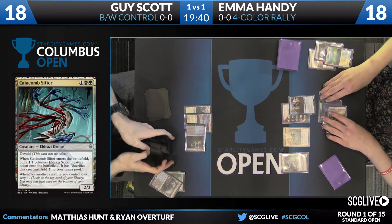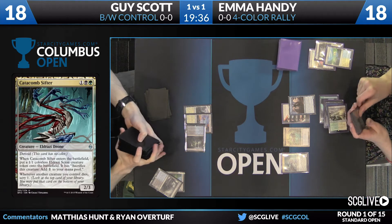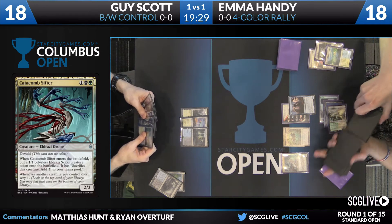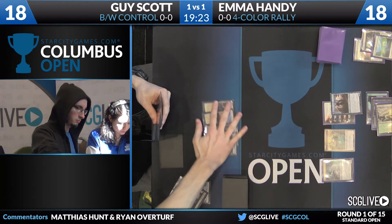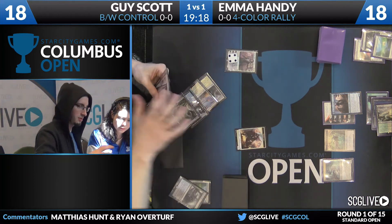You see Guy fetching for a land and playing it tapped. In this matchup, there's a lot of pressure to have a copy of Silkwrap in your opener. He does have a turn four play — it's going to be Gideon, Ally of Zendikar. Gideon's not bad, though, as your first play in this matchup? He's already facing down a 2/3.